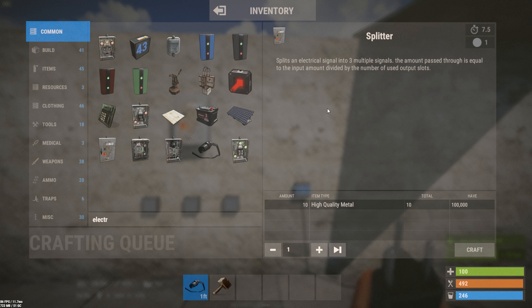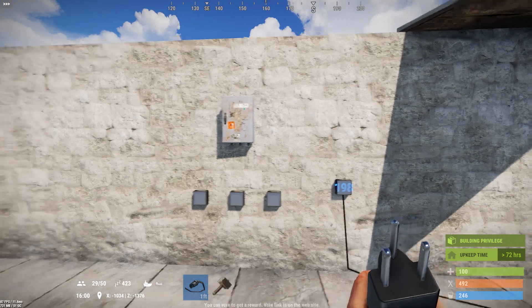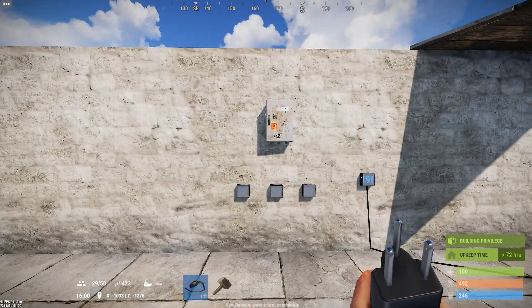The splitter is a fairly basic piece of equipment that you will use. It's not a default blueprint on most servers, and typically it costs around 10 high-quality metal to craft. You can find it in crates and sunken chests, and it has one function: splitting power.